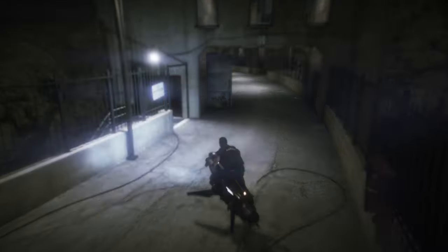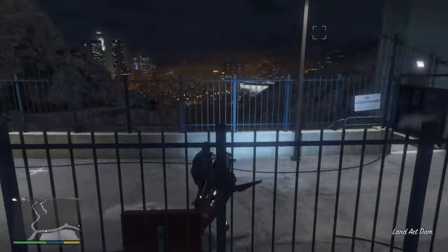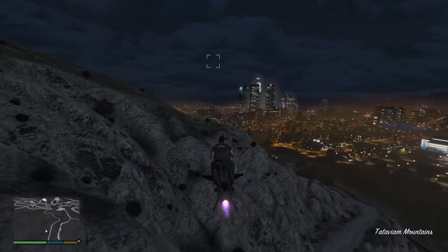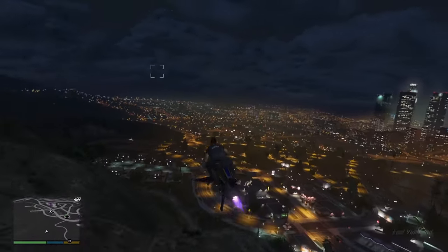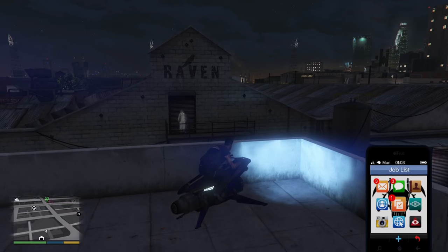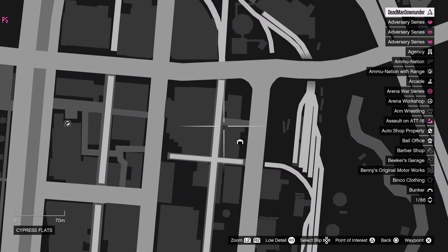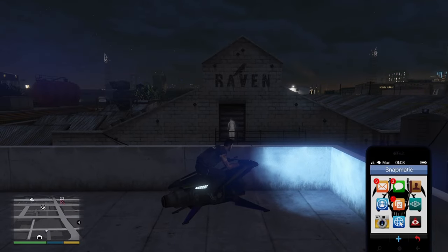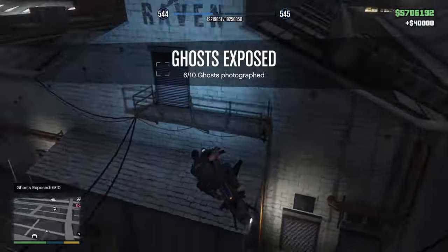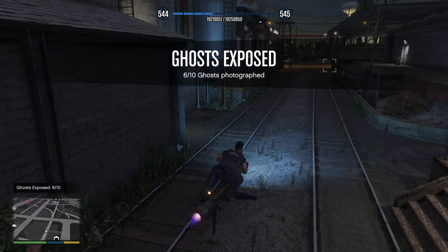The one you need to collect at midnight is going to be up here. However, it's not going to spawn here until you have photographed all of the nine other ghosts. So you're going to have to wait another in-game day and come back here once you've done all of the other ghosts. Now I've got to head down to where the one at 1am is going to spawn. At 1am it's going to spawn just here — some of you may own this large warehouse, so just come up to the roof, take a photo and send that to Ghost Exposed. If it doesn't spawn there, it's going to spawn down in this alley somewhere. Check out the app — it shows the locations where they could be.